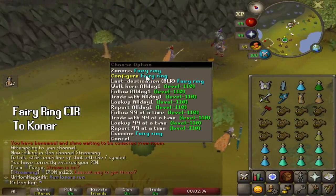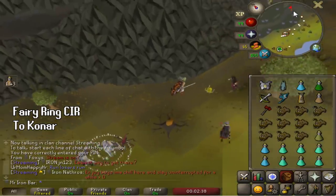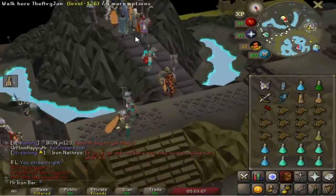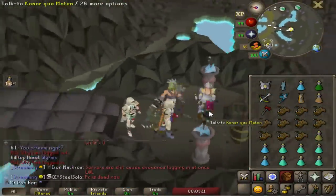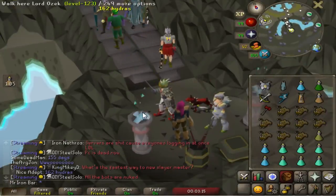Post-recording note: the code for this fairy ring is C-I-R, and I don't think there are additional requirements to use it. Not too bad from the farming guild. I'm going to get my first task from her — I've got 3,700 points, so if I don't get the Hydra I'll just keep skipping.